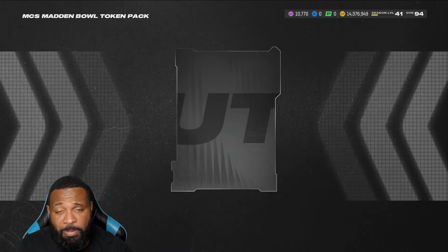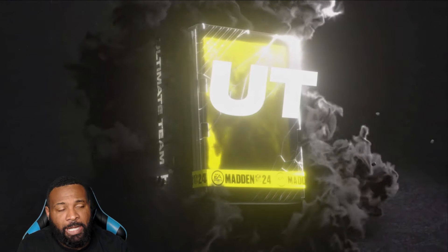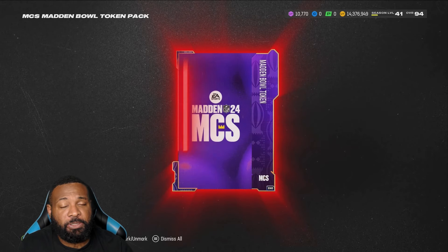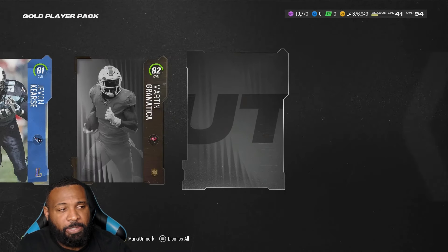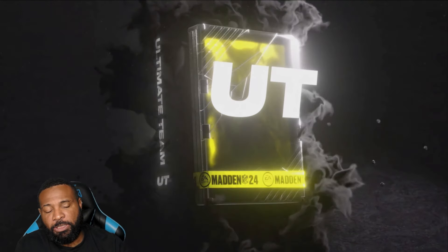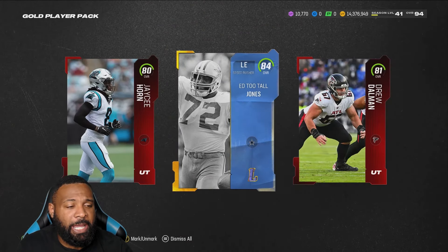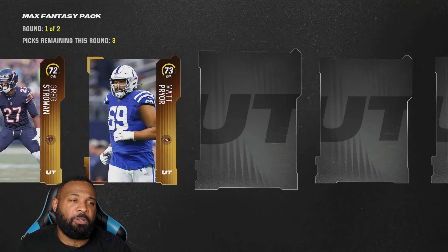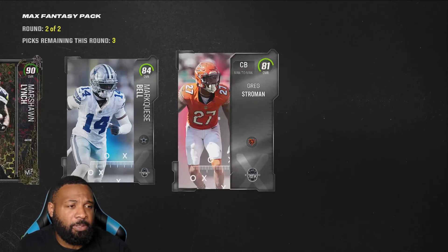I have a bunch of packs here I was saving for a video — a combination of competitive pass and field pass packs. But I actually need space in my packs to do mystery pack rollover. I can't have 20 plus packs just sitting here, so we're going to get rid of these right now. Whatever we get out of them is fantastic — we're not expecting much. Maybe out of the touchdown packs and the playmakers. I wanted to do a playmaker versus pro max fantasy pack battle because I've heard good things about those packs.